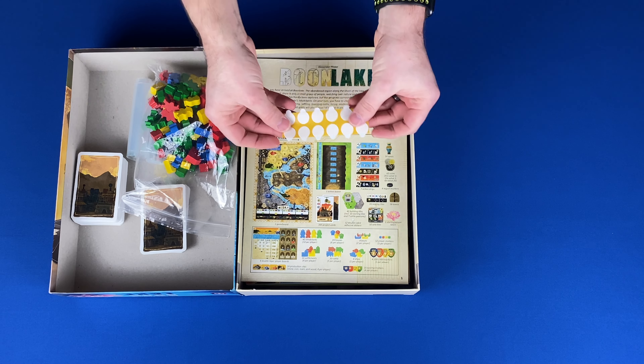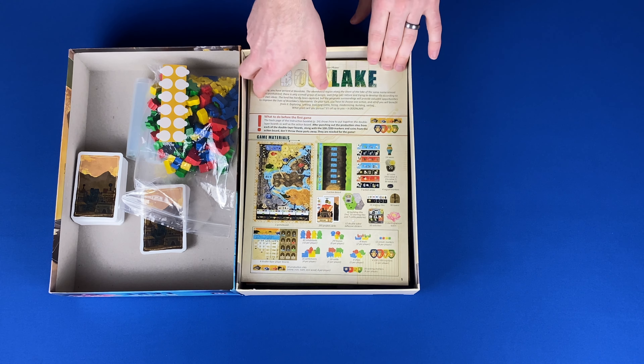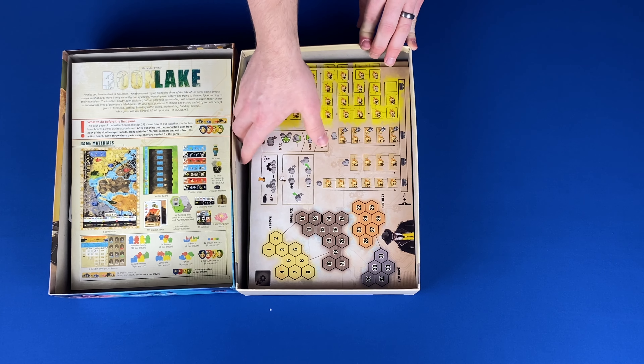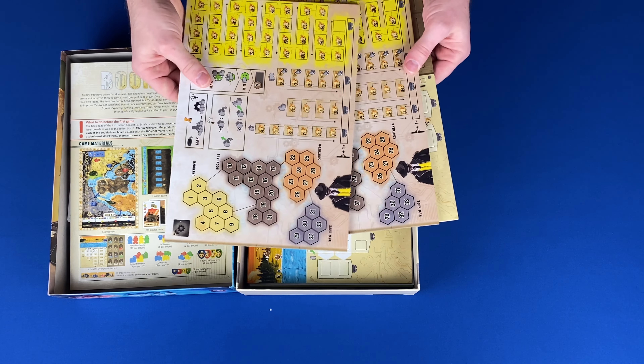A strip of double-sided stickers for your action board and player boards. The rule book. Four dual-layer player boards.